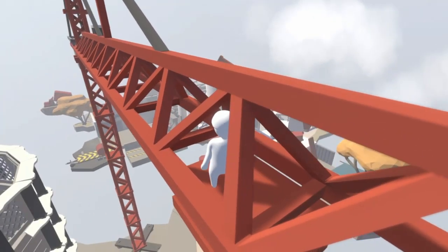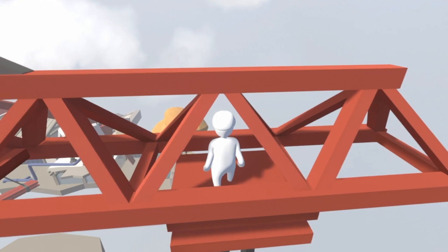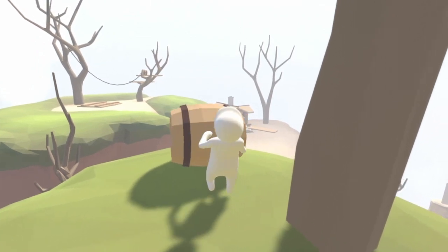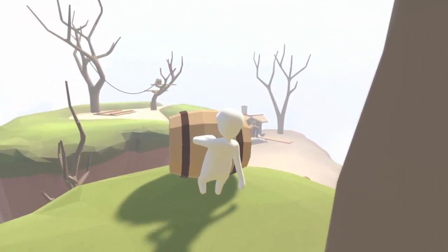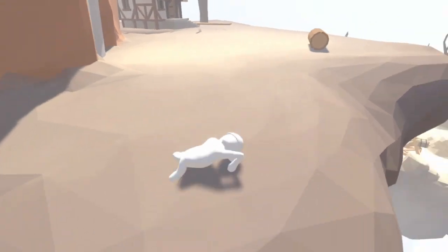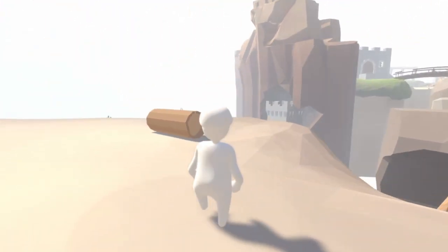Next up, this is a little bit of a helping hand for the level Castle. Once you get to the windmill part, if you need an extra jump to get across the gap, take this barrel to this position, put it sideways, and push it over the edge. Once it starts to lean a little bit further over, grab onto it and give a nice big jump, pushing yourself off onto the other side. It really does help clear that gap.